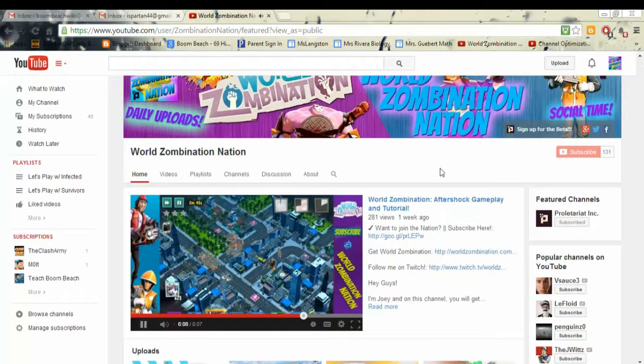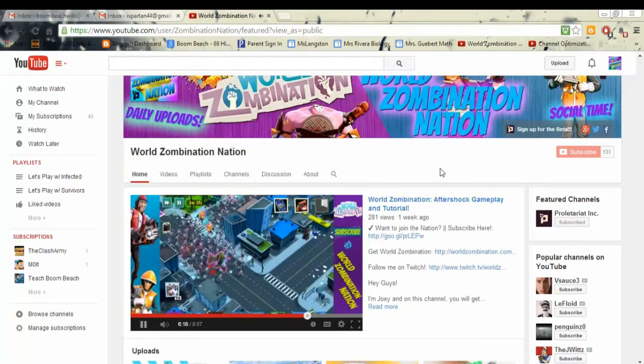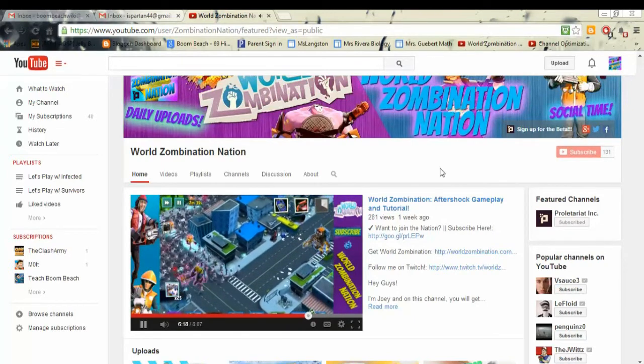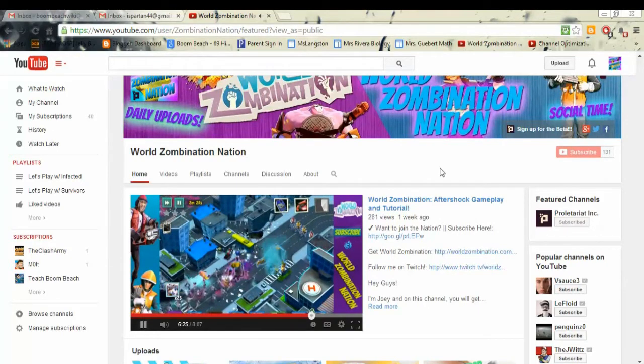Hey guys, what's up, it's Joey, and today we're going to look over how you get the beta for Worlds Domination. Now there are two ways you can actually do this: one is if you have the Australian App Store, you can go ahead and just download it there. The other way, which is going to be for most people, is that you're going to have to go through Proletariat's website and sign up and wait for an email with a code, which will roll out every other update.